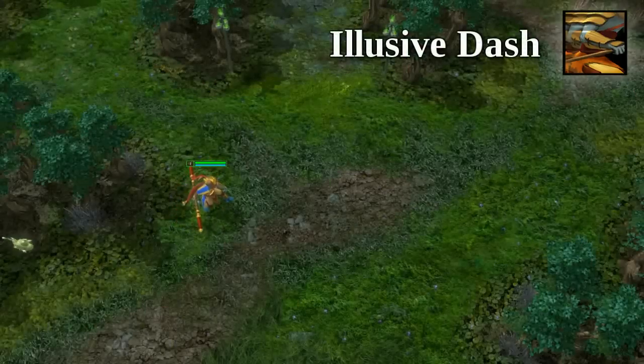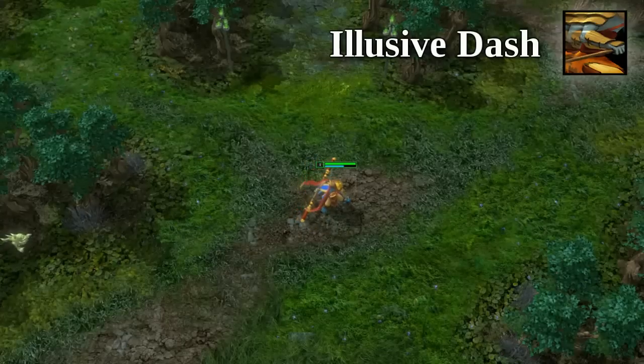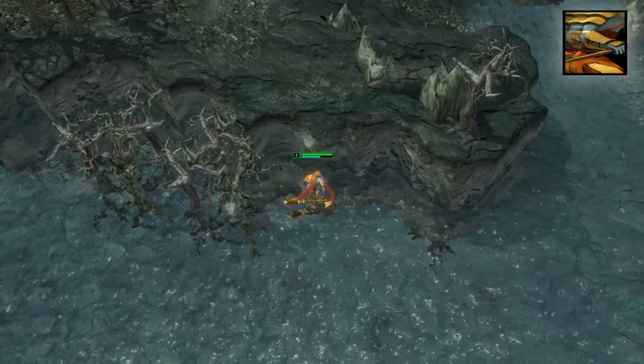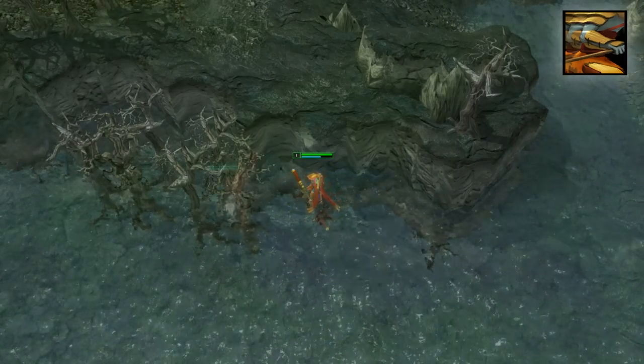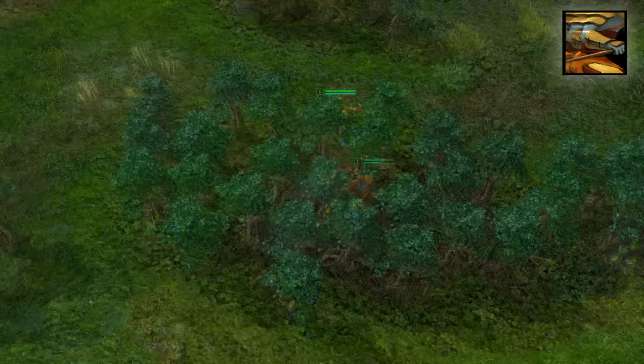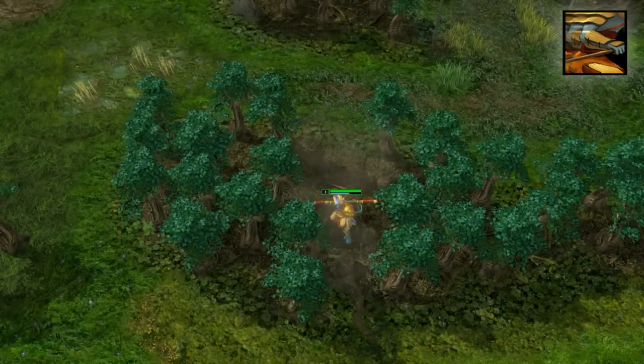The Monkey King's first ability, Elusive Dash, causes him to rush 300 distance in the direction he's facing, dealing his attack plus bonus physical damage to enemies impacted. This skill does not go over or off cliffs, but it does cut through trees, allowing you to prevent enemy treeline jukes with proper mastery of directional facing abilities.